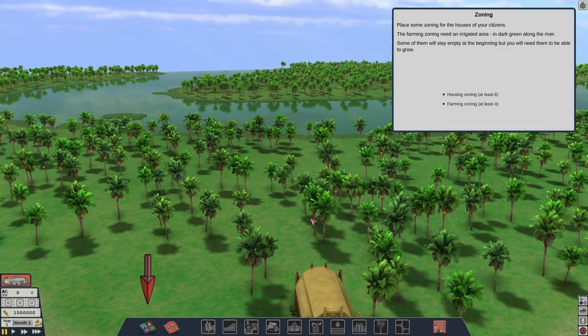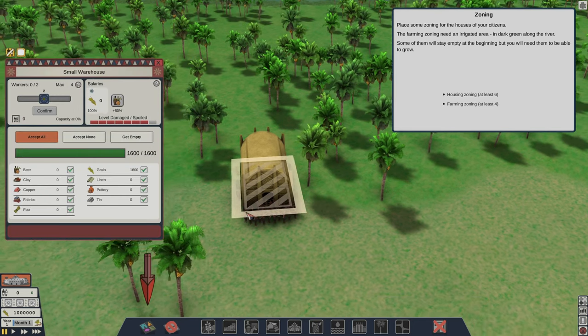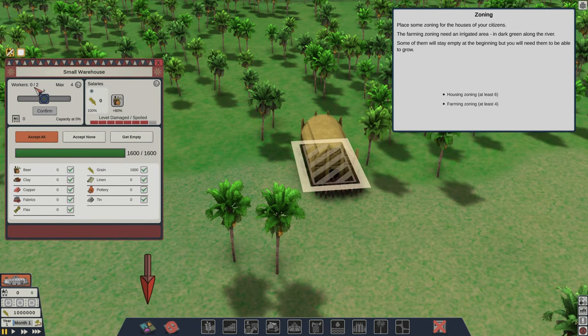In Sumerians you start with a handful of villagers, some grain and an empty map. Where you go from there is totally up to you, as long as you feed your people and do not overtax them.